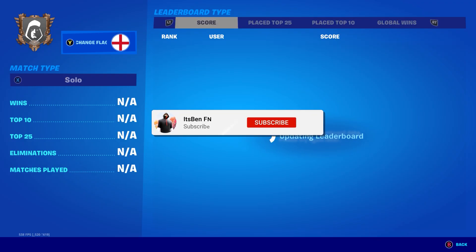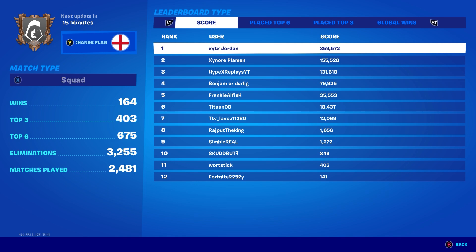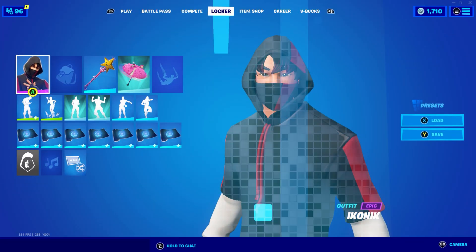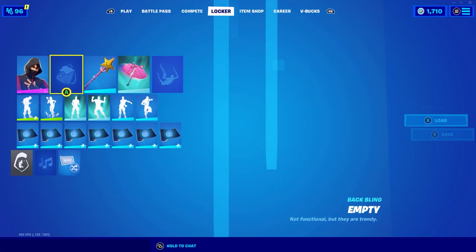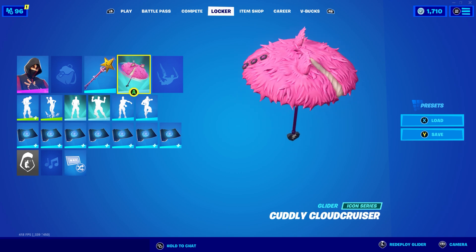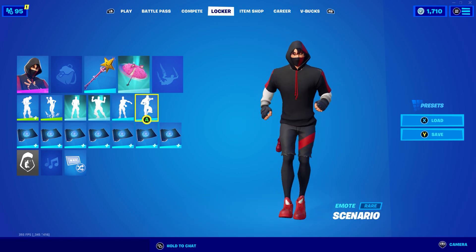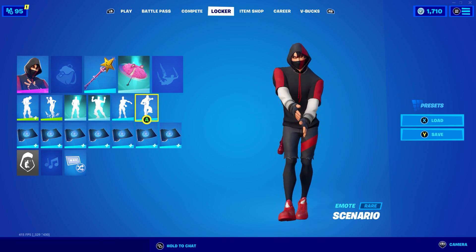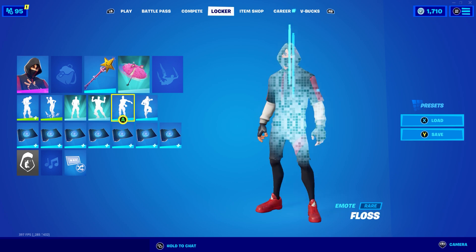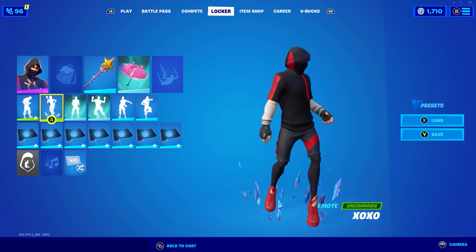If you head over to your career, you'll still have all your victory royales — solos, duos, squads, LTM, everything. You'll go to your locker and have all your skins, pickaxes, and everything. You'll even still have your V-Bucks, which is super insane. Basically, you just want to do this method through GeForce Now and Nvidia, and you'll be able to play Fortnite Mobile.